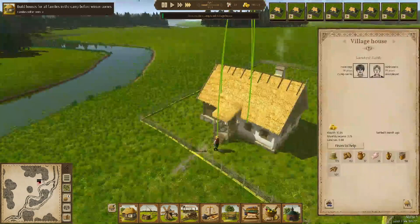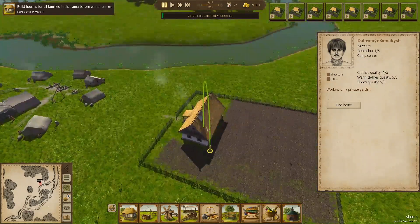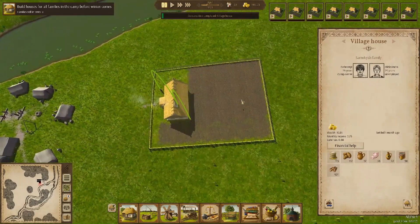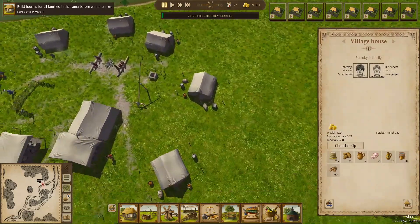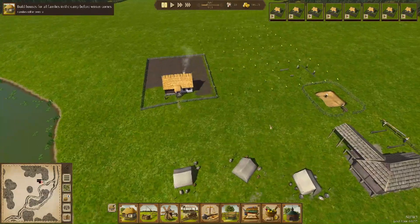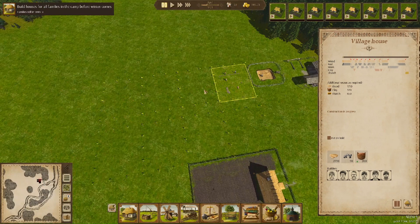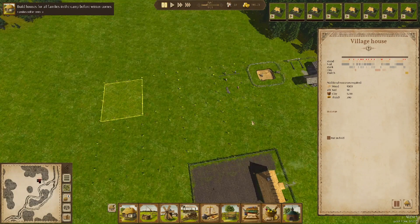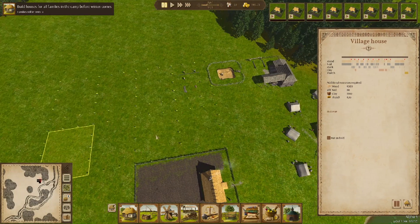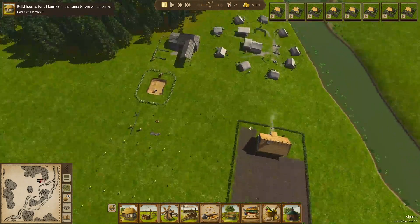I hope you liked that little timelapse of the house being built. You can see there - that's the mayor in the first house, and they're going to start growing crops. We're going to start going down from that way all the way to here, then starting from here and going all the way down, which should be nine houses and should be built before December - well, before the end of November.